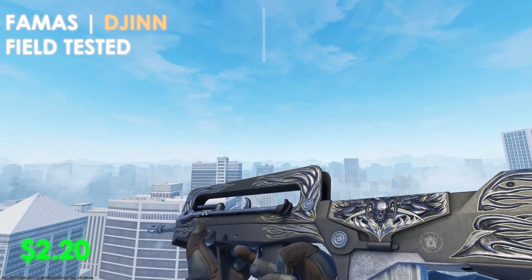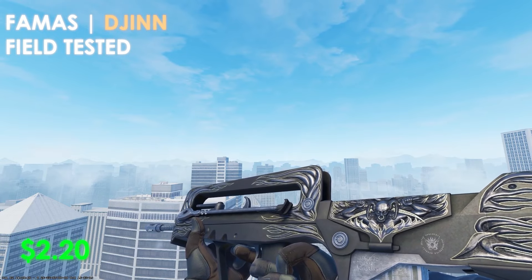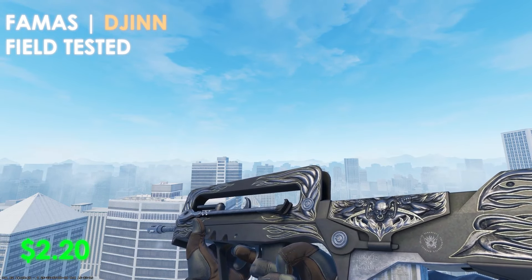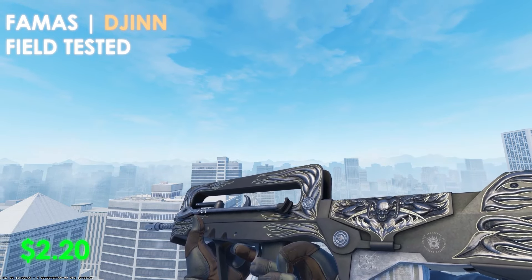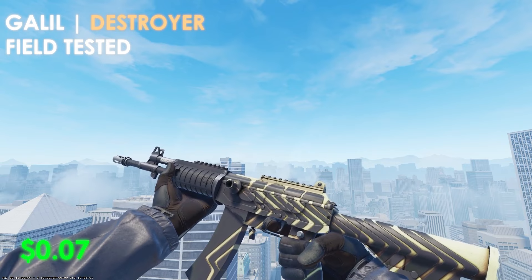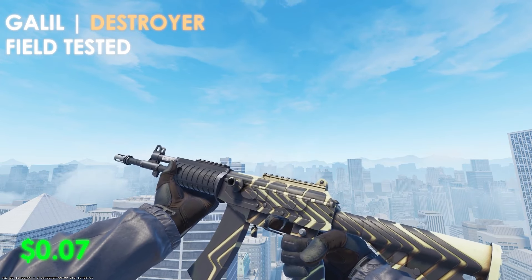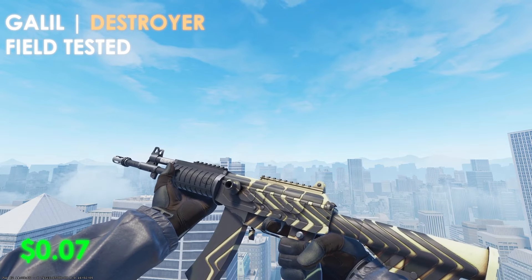Moving over to the FAMAS, we're picking up the Djinn in field-tested condition at $2.20. It's an all-black skin in CS2 and you can't go wrong with this option. Moving over to the Galil, we're picking up the Destroyer in field-tested condition at $0.07 — one of the best options you can get for the Galil with a black loadout.